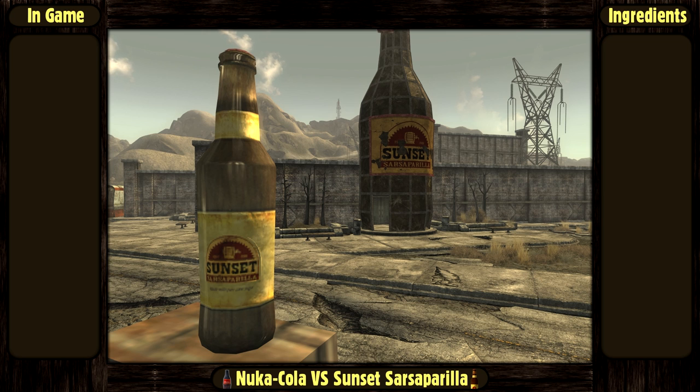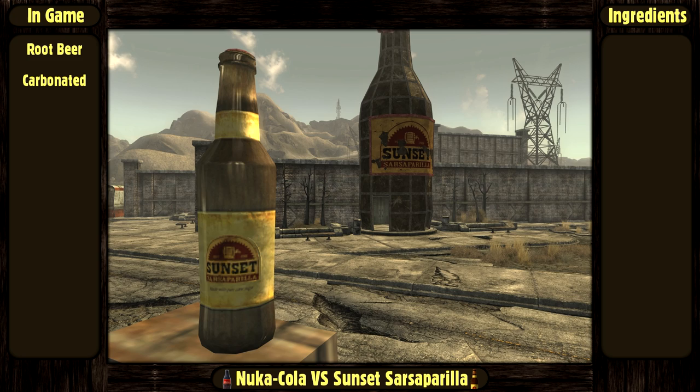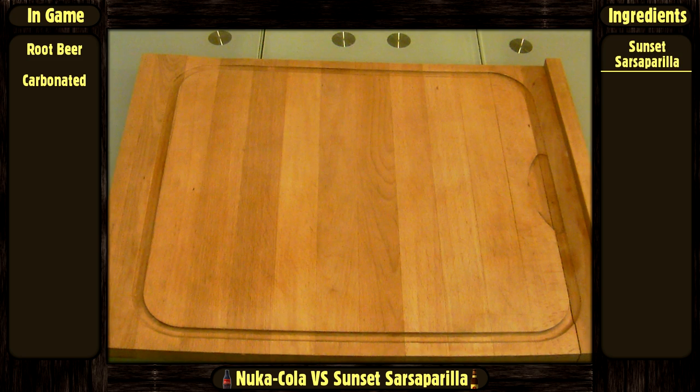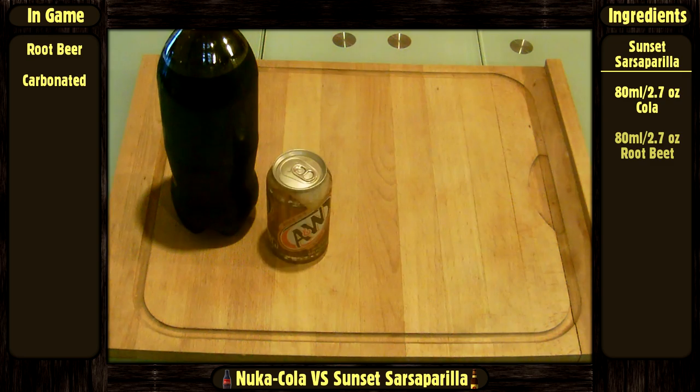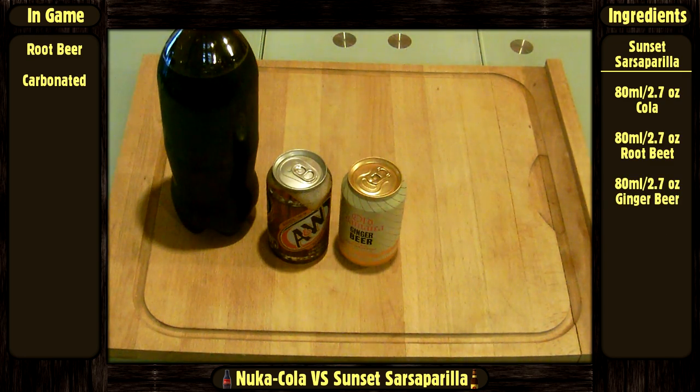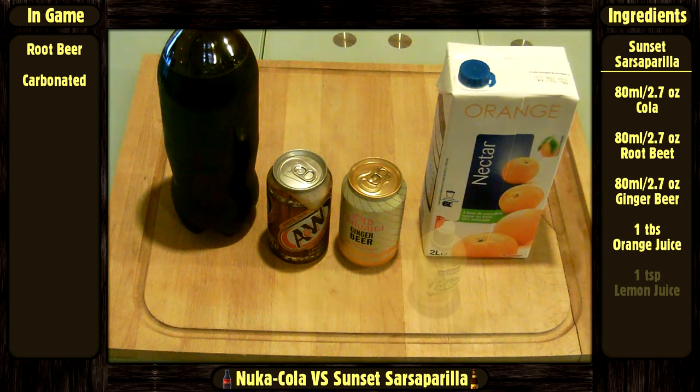For the Sunset Sarsaparilla, the game doesn't indicate its recipe, but we know that it is a root beer type carbonated beverage. For one regular bottle of 250 ml or 8.45 oz, we will need 80 ml or 2.7 oz each of cola, root beer, and ginger beer, 1 tablespoon of orange juice, 1 teaspoon of fresh lemon juice, and 2 cloves.